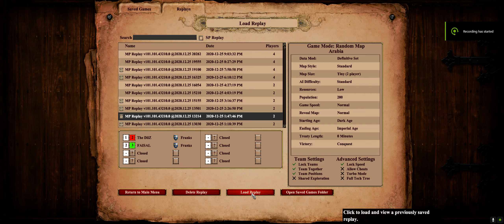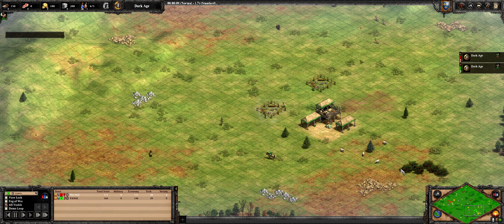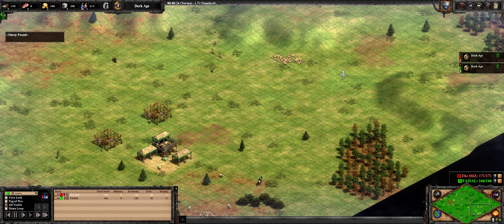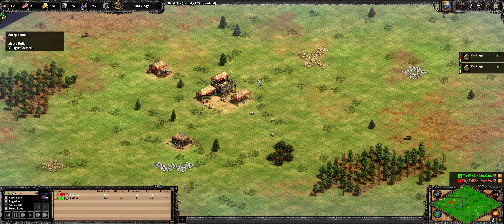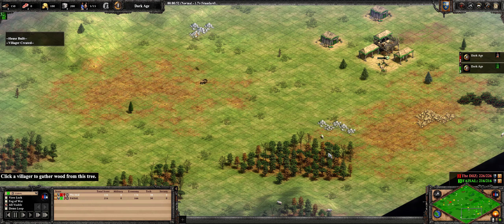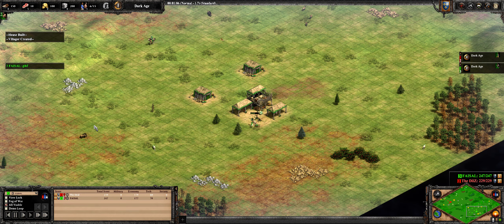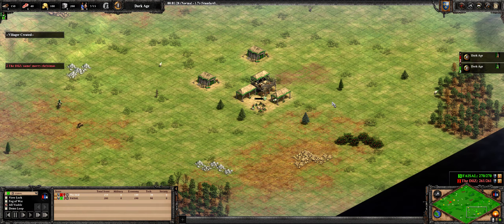Welcome back again guys. This is a ranked game - Franks vs Franks, a mirror match, 1 vs 1 ranked. I was playing Franks and the opponent was also playing Franks. His name is Diz and his plans are different from mine. Every person who plays Franks doesn't play the same - every person has a different plan and a different build order. My build order as usual was fast castle into knights. GLHF means good luck, have fun - it's a good gesture when the game starts.